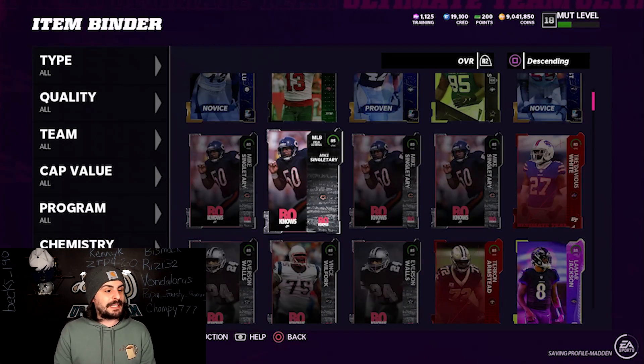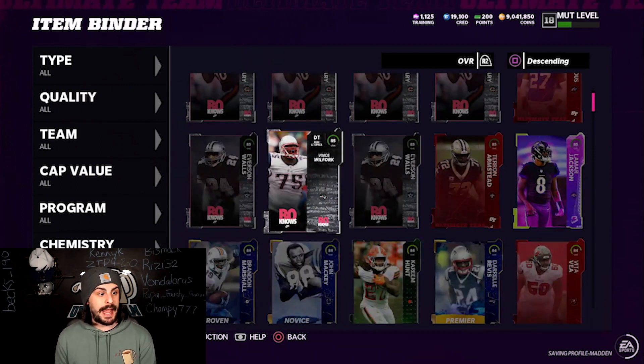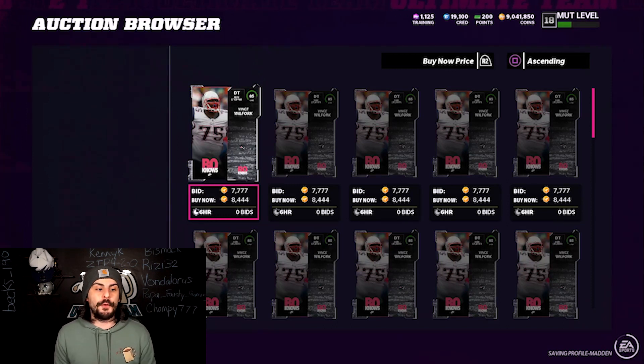If you watched my past videos, I mentioned that if we continue to get 94 overall Baw Nose Legends, the price of these 85s are going to make you coins. I was buying these 85s for about 6,500 to 7,000 coins, and now they've jumped up already — this is Sunday night — they're about 8,500. I expect them to go back up to about 8,700 once they're actually in game. The strategy is to buy these for about 6,500 on Wednesday through Saturday, and then sell them Sunday evening and Monday morning for around 8,700. That could be a nice way to make some extra coins.